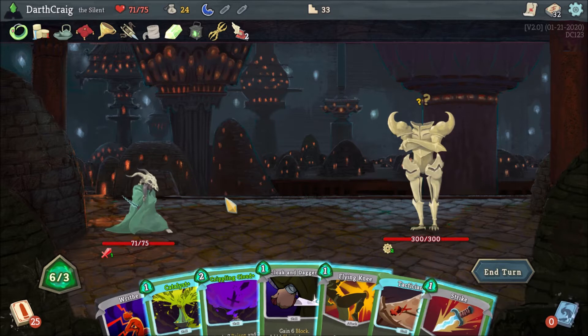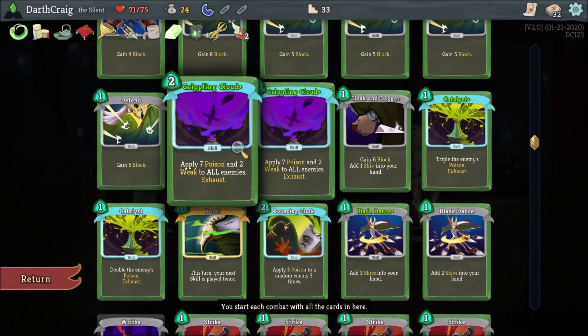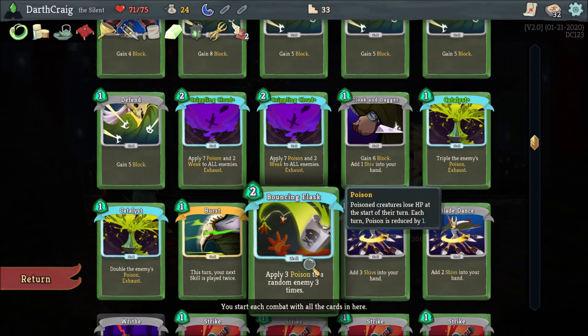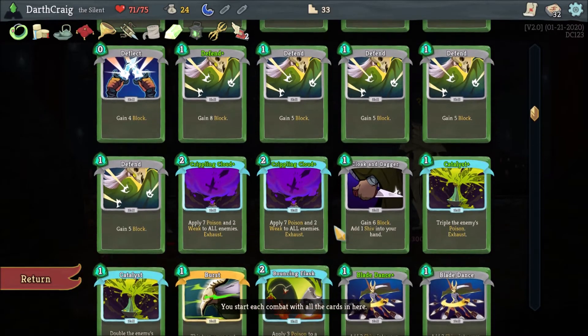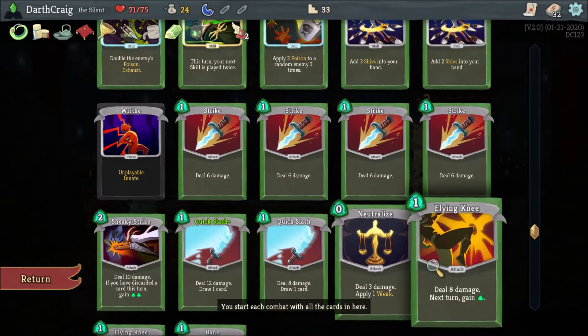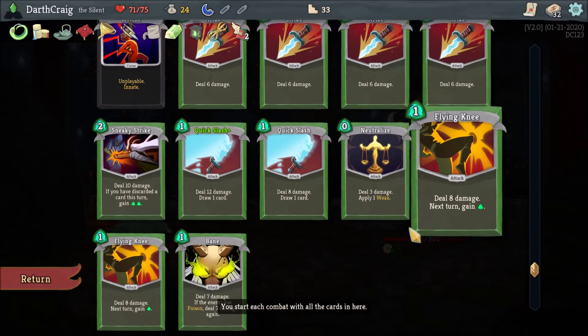This is not a fully upgraded Silent, so there are some relics and possibly some cards that are still off the table. My deck, for the most part, is poison-centric. I do have plenty of poison mechanics with the Crippling Cloud, the Catalysts to double and triple the Poison, Bouncing Flask, as well as to double one of my skills if any of those happen to come up nicely in the same turn. My other main mechanics are to use Terror on bosses to permanently vulnerabilize them. I also have a lot of energy and card draw, so energy proc and card draw is important to this deck as well.